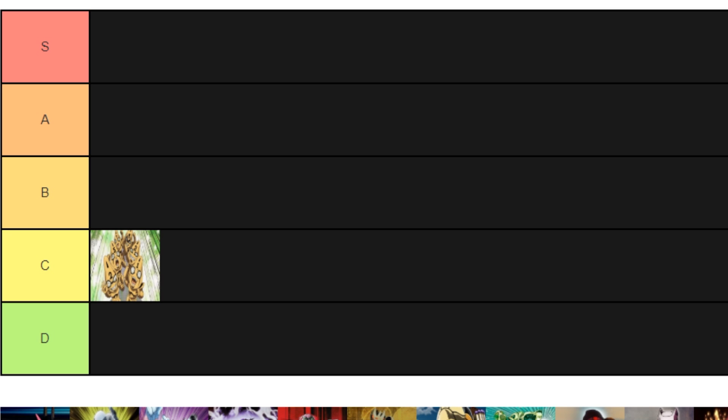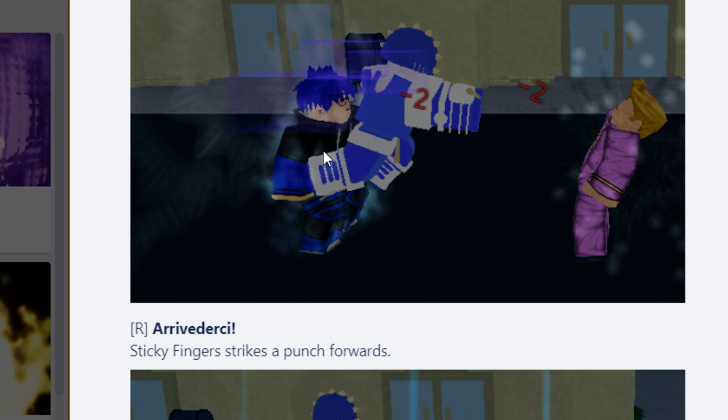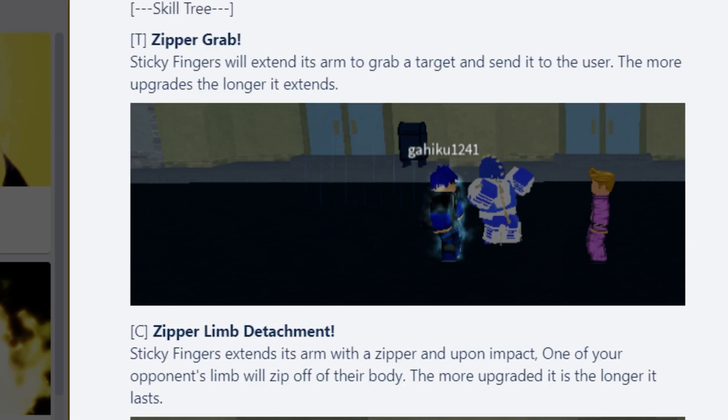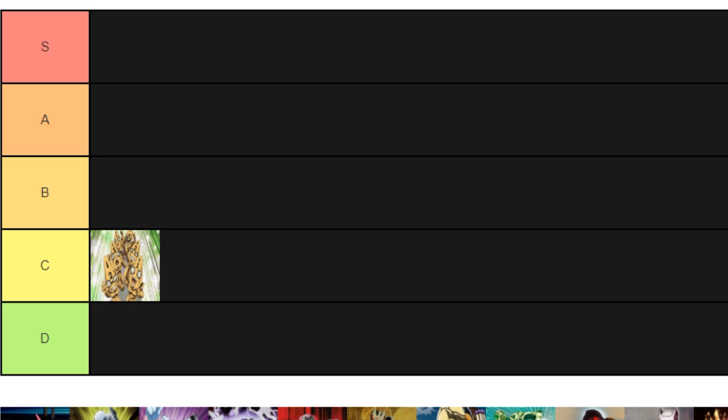Next is Sticky Fingers. I feel like it's going to be at least B tier because it has the zipper move for transportation, it has a really powerful barrage, and it has the extension fist where you punch your fist out giving it range unlike a lot of other stands. The barrage is really fast — you can't even see the stand before it starts punching you. It also has a zipper glide move where you literally zip forward. That's why I'm putting Sticky Fingers at B tier.